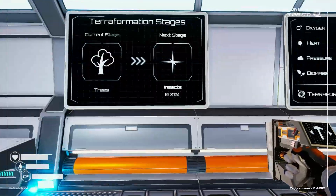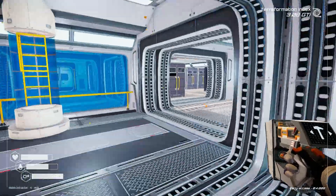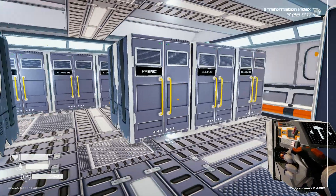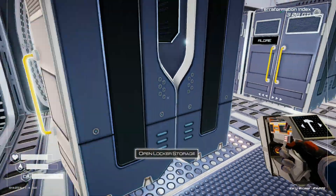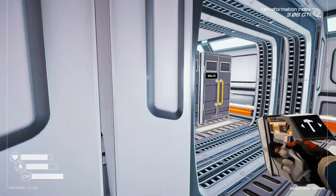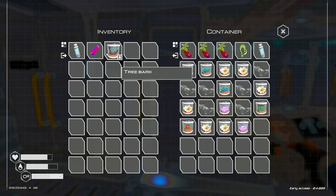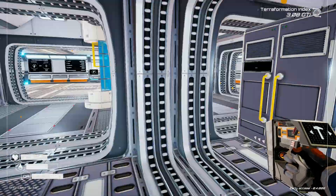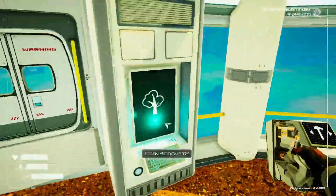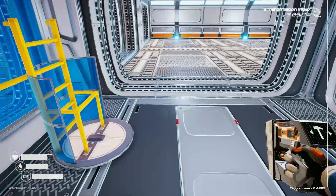Trees are starting — insects is next! Oh, that's going to be cool. Let me put this away — my zeolite and my quartz. And I got Treebark here. Let me go check — do I have any more? Yes. Let's go down.